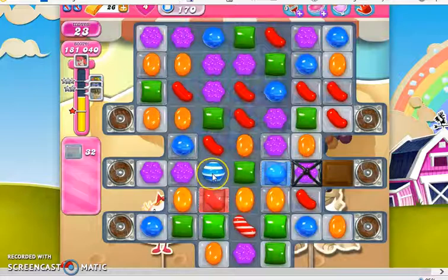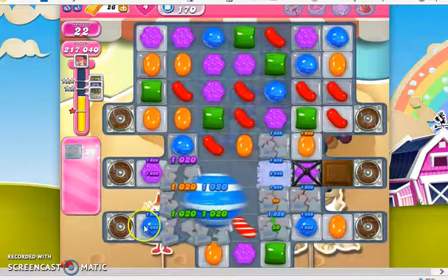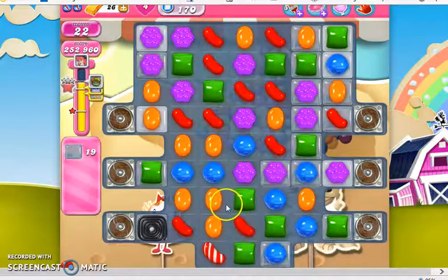Here we go. This is a very good move, because not only will this strike both of the little notches — the isolated areas — but if it sets this off before it strikes horizontally, it could take out this bottom row completely. So if the striped candy counts as one and the striped wrap combo counts as two, it could take it out completely. Unfortunately it did not, but it still took out a lot with it.